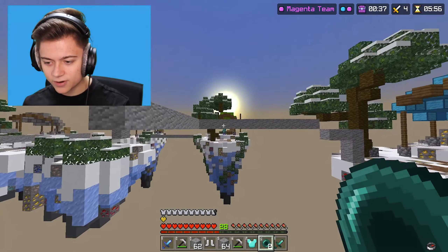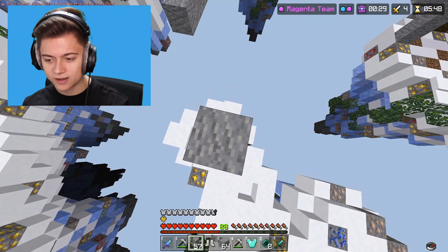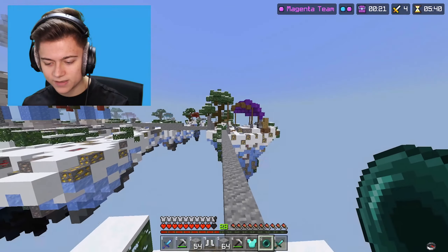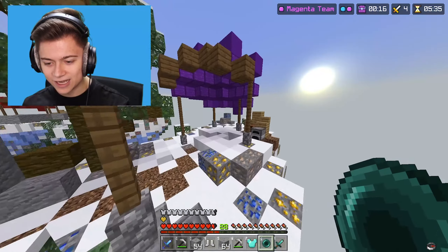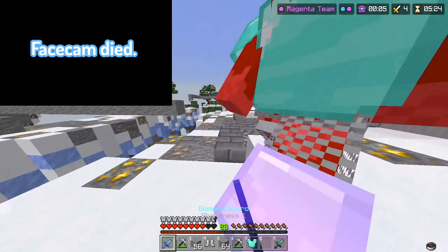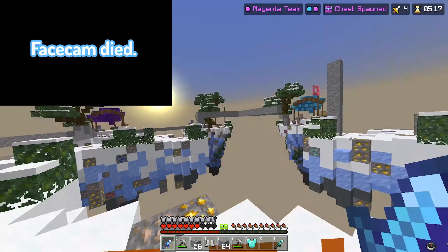We have ender pearls this whole time! We're about to just ender pearl over to this dude. I couldn't go outside the playable region - are you kidding me? All right, let me just go ahead and build up a ton over here. And then without further ado, we're going to go right there - that's got to be in the playable region. Let's go! And then I can go and do this. They're just running - they know it's over, but they're still trying. Big props to them. We're just going to go in and go right behind them. Did my face cam literally turn off? My face cam literally just died at like the best point possible.